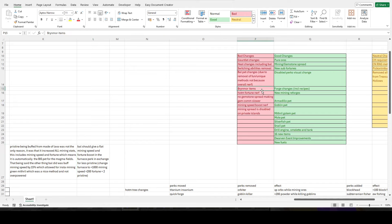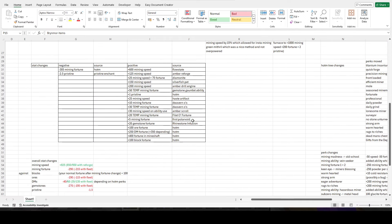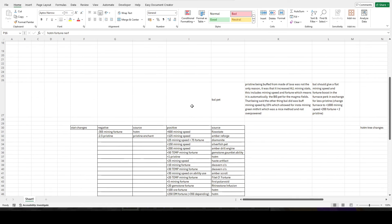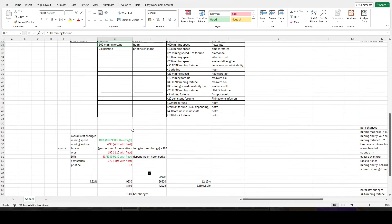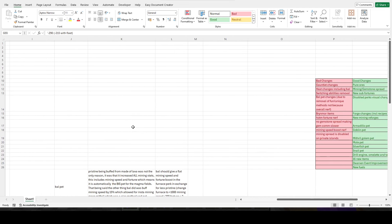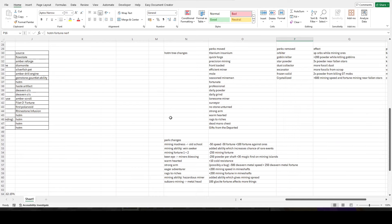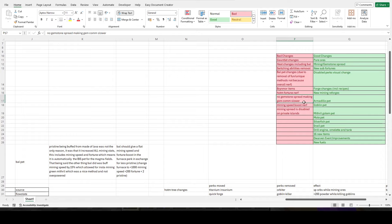The Brynmore items are mostly related to the temporary fortune issue — it's annoying to have to do temporary buffs every hour and make sure they're active, otherwise you're losing 100 fortune, which is pretty significant. And the fortune nerf overall is more so negative in the sense that if their goal was to nerf mining, they've certainly done it. I don't think they should have nerfed it as much — I think we should get some fortune back.